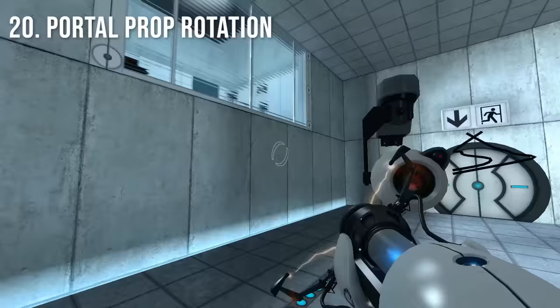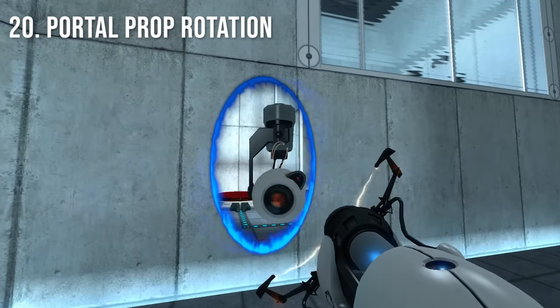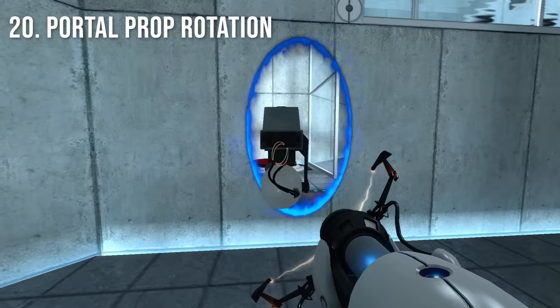When you suddenly move a prop very quickly while holding it, it should maintain the direction it is facing. However, if you do this while in front of a portal hitbox, the rotation of the object will actually fail to correct itself.